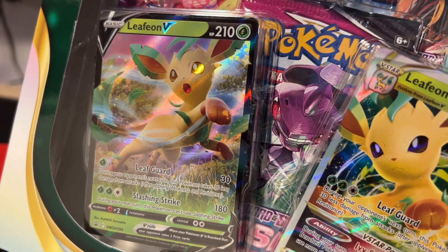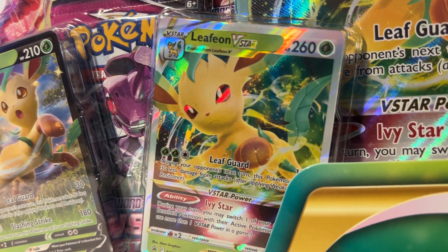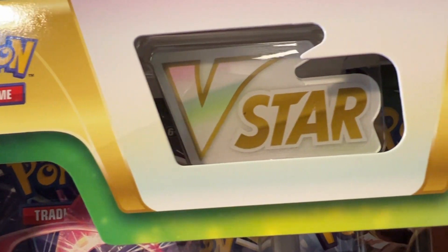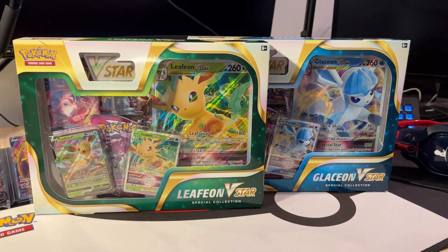What is going on Bombers? Today we are opening up the new V-Star boxes, both the Leafeon V-Star promo box and the Glaceon V-Star promo box. In these boxes you get 5 packs: 2 Fusion Strikes, 2 Evolving Skies, and a Chilling Rain.